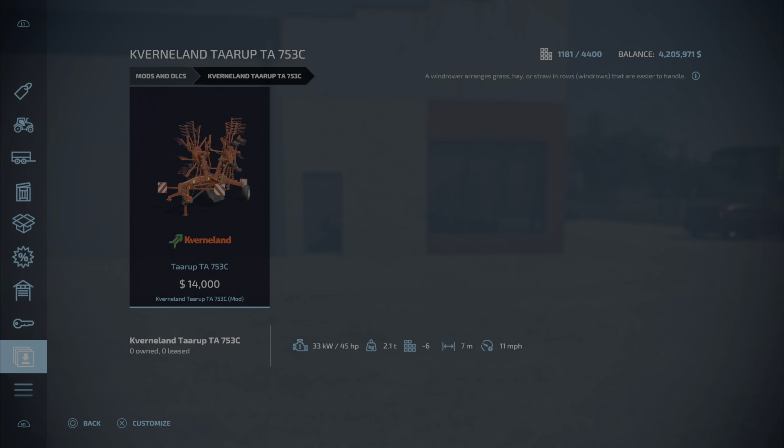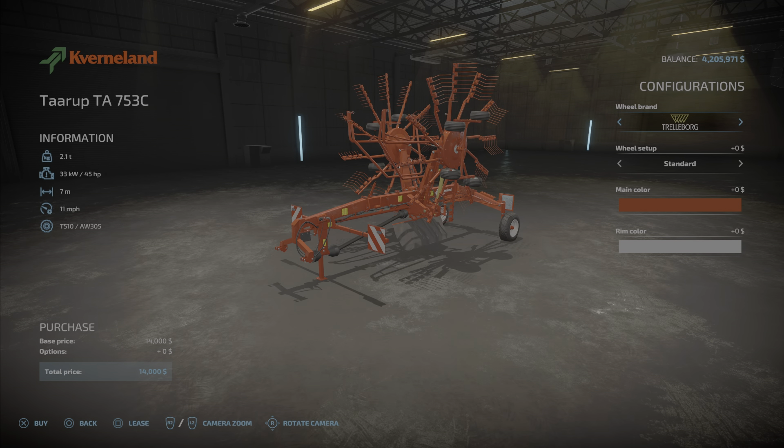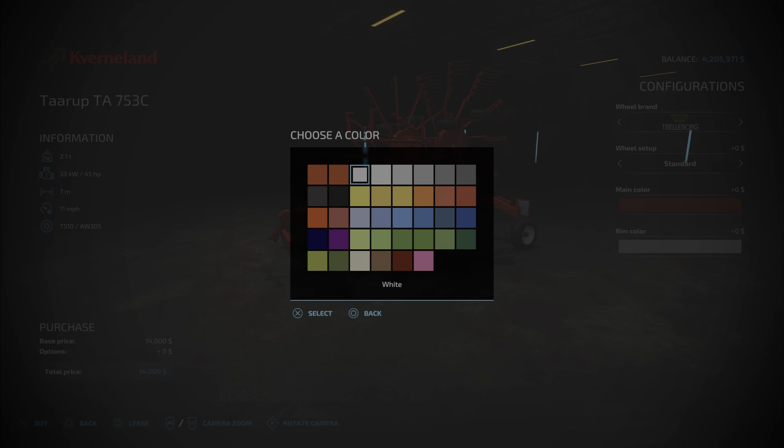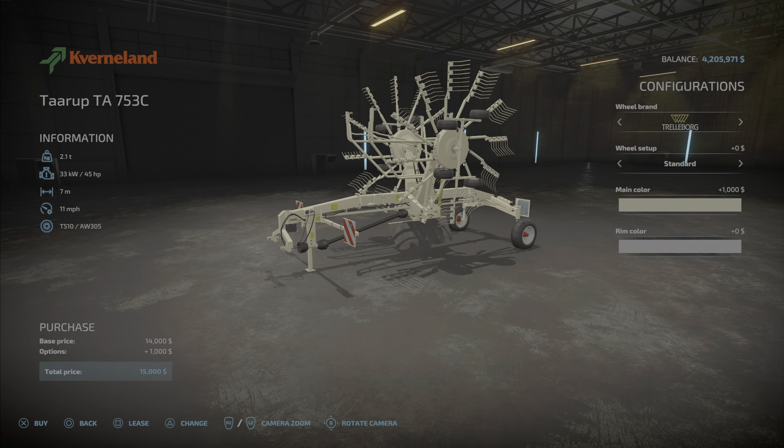Here we have the Convertlin Tear Up TA 753C by No Name — great name by the way. It's 8.01 megabytes to download and install, takes up six slots, costs fourteen thousand dollars, and has a work width of seven meters. Wheel options include Trailer Borg, BKT, Midas, Inverted Trailer Borg, and Standard. We have wide tires, main colors, and we can do whatever we want with the rim color.